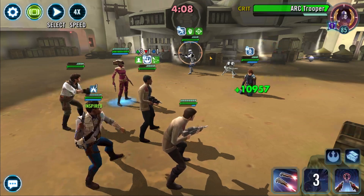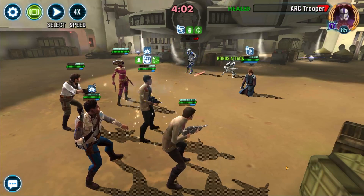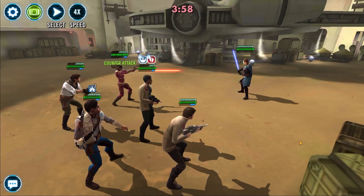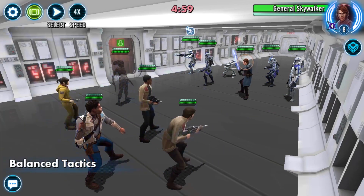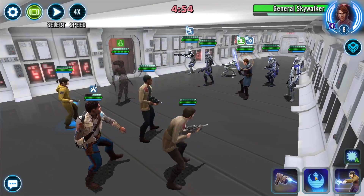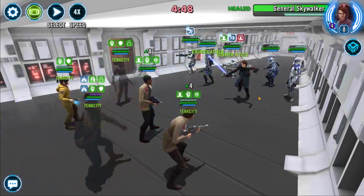Genuinely it's just such a good counter. In this example I actually used Hero Poe — I liked him, but honestly I didn't think he was necessary. I honestly think that Rose Tico brings more to the table in this team than anyone else, because she has the shock, the daze, health and protection recovery, offense gain, and she can also remove their turn meter. There's loads of fun stuff Rose can do in this team, and that 5th spot is more of a utility.